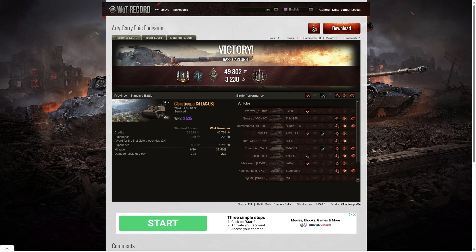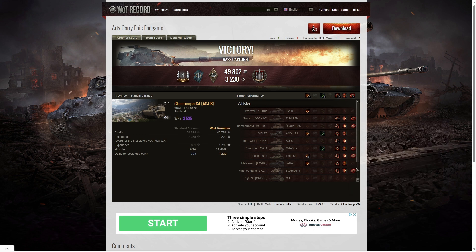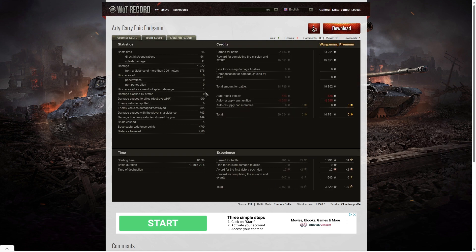Who was the one he penetrated? It was the Staghound - he hit him for 306 hit points, one penetrating shot took him out of the game. He also received one hit by way of splash - that was the counter-battery. If you're an arty player, watch out for that. Hear that rumble in the distance - it might be a shell aimed in your direction. Eight enemy vehicles were damaged, five were killed. He got 703 hit points of damage assist and 149 hit points of stun assist off five stuns. He earned 47 capture points and 40,751 credits profit on a premium account, and 3,229 experience points.